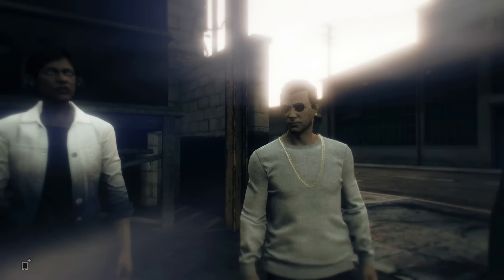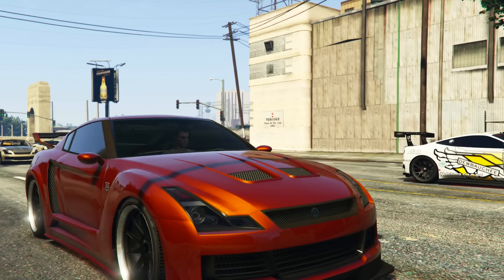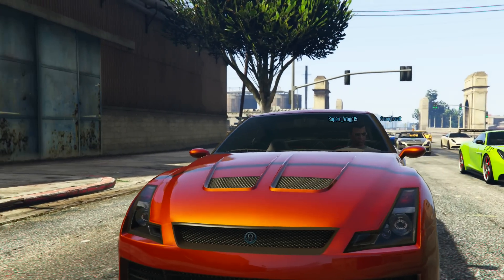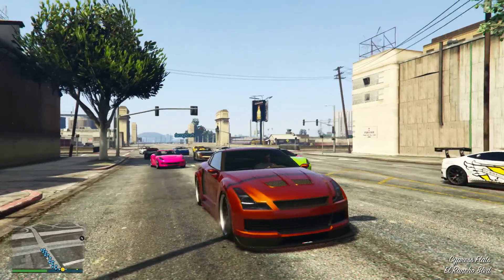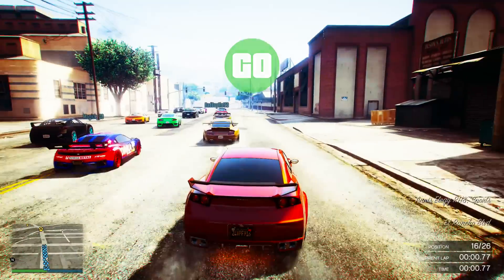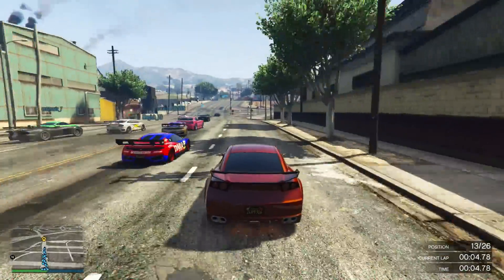Hey, how's it going guys, this is Twister and today I'm back with another GTA Online. In this video I'm actually using the Elegy for a race. I haven't owned an Elegy in GTA for ages, but I saw that there's a new 2017 GTR and it looks pretty damn cool. I really liked the paint color on it so I thought I'd get an Elegy and try to do some nice customization to get that orange paint color.